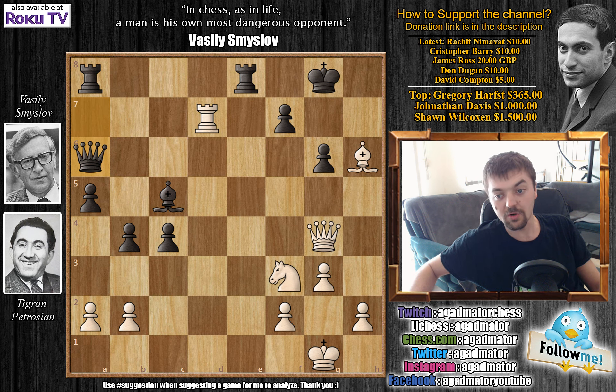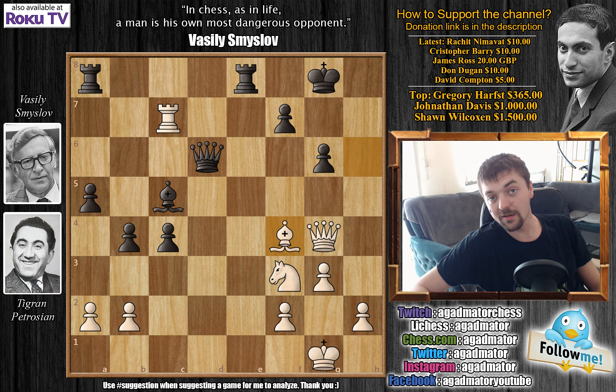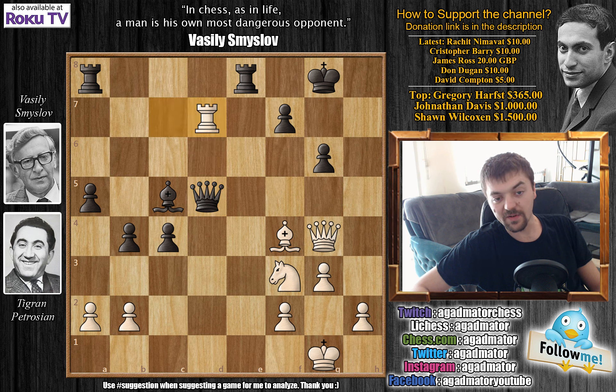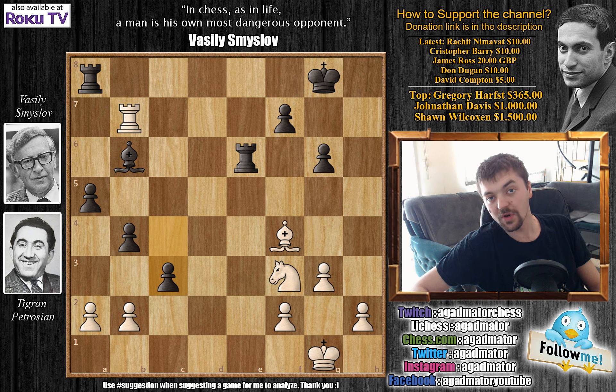After queen to a6, Petrosian saw that rook captures doesn't work. He played rook to c7, attacking the bishop on c5. We have queen to d6, now attacking the rook and defending the bishop. We have bishop to f4, attacking the queen and defending the rook. Queen moves to d5, and now rook to d7, again attacking Smyslov's queen. Here Smyslov played simply queen to e6, forcing the exchange of queens. Queen captures, rook captures, and now rook to c7, attacking the bishop. Bishop to b6, attacking the rook, rook b7, and now c3.